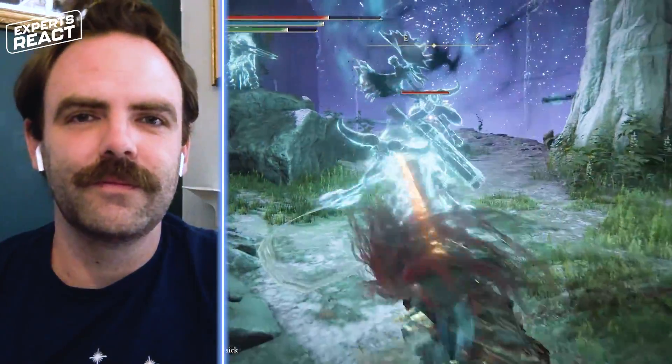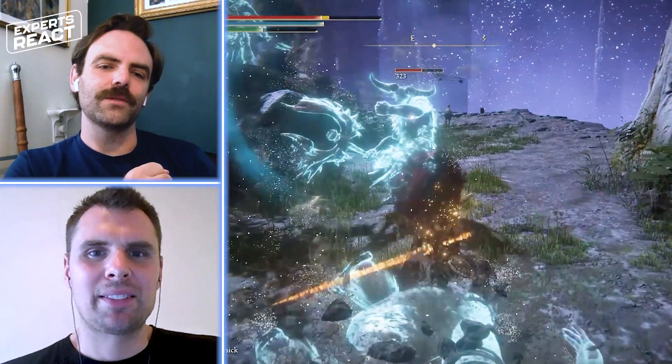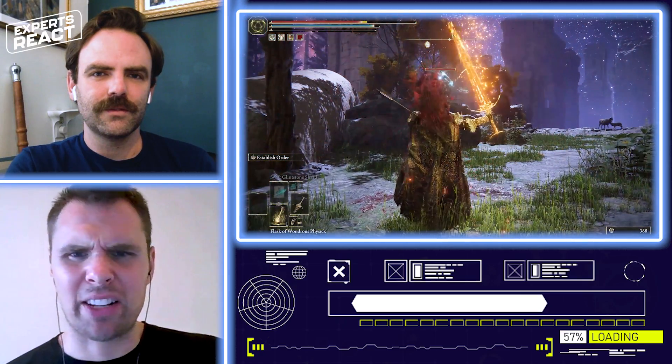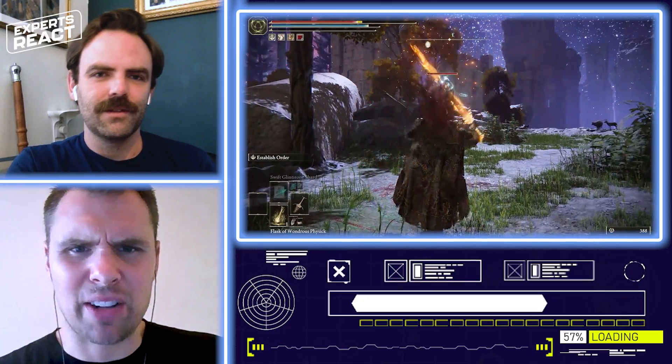Minotaur — here we go. Several minotaurs. It's like you're channeling the sun into a long sword — that's cool. There's some weird light thing or a weird spike thing coming out — I don't like that. Maybe that might just be the spell, but whatever it is, it's distracting me.